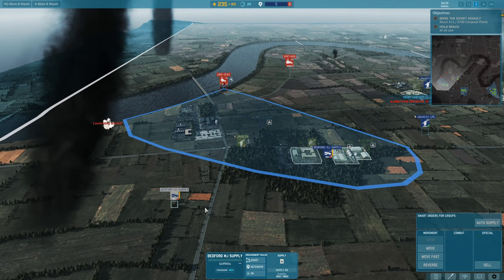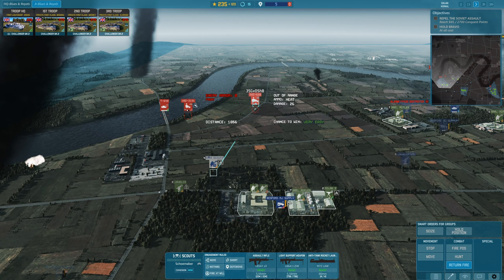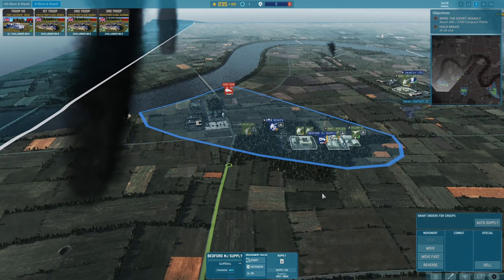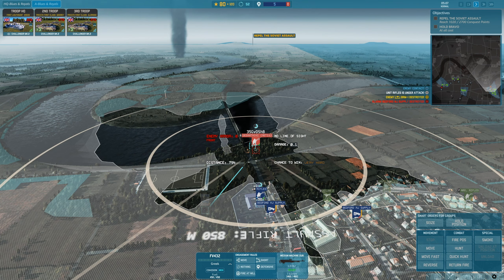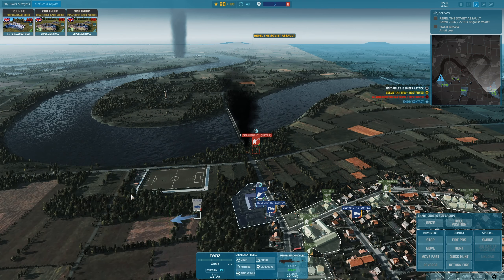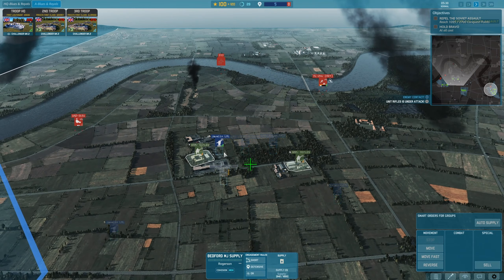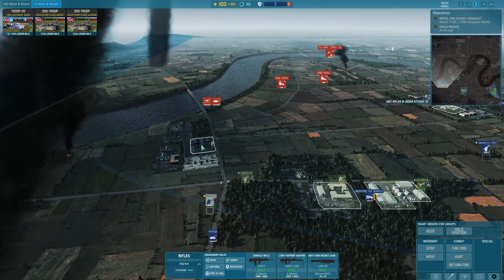There goes that — yep, that's a T-64. That could be a problem. We have nothing against that except a Milan squad. That's gonna fire at the Gaz. Milan is chillin'. We're gonna get a Challenger — let's get a Chally on the left; right side is doing okay for now. BRMs are getting clapped. I'm not quite sure what the minimum range is on the Metis teams, but if I get close I can use this machine gun. Mi-24 — not really a problem. Milan is going for it but losing line of sight. Supplies are in good shape. Lots of movement all over this place. Let's go hit up some Swingfires.